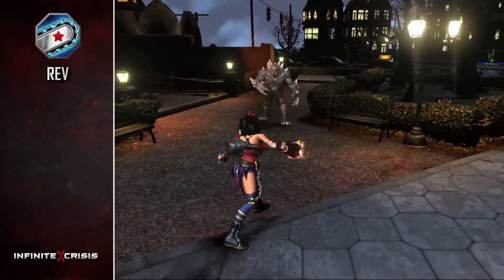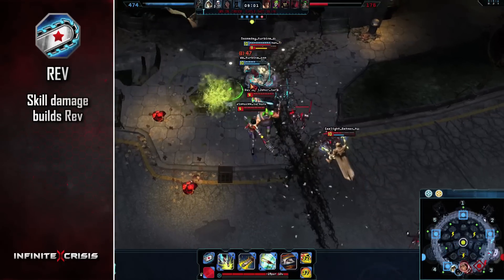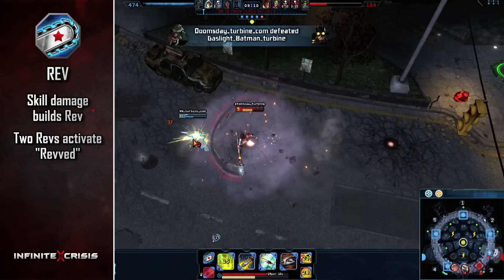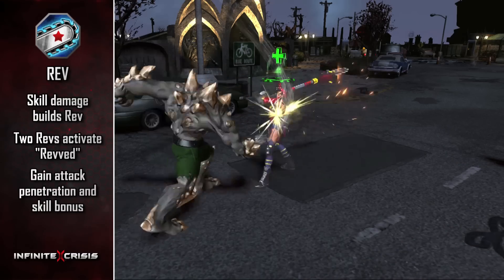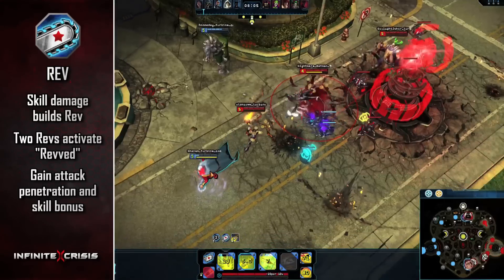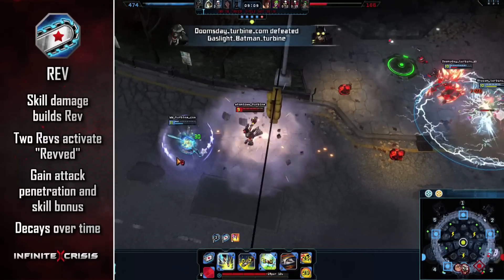Atomic Wonder Woman's passive is a special resource called Rev. Damaging an enemy with her Q, W, or E skill builds one Rev. Her Rev Meter caps out at 2, activating a special state called Rev'd. With her Chainsaw Rev'd, Atomic Wonder Woman gains two perks: short-term attack damage penetration and a bonus to her next Q, W, or E skill. Rev'd decays over time unless she deals damage, and will reset after using a skill.